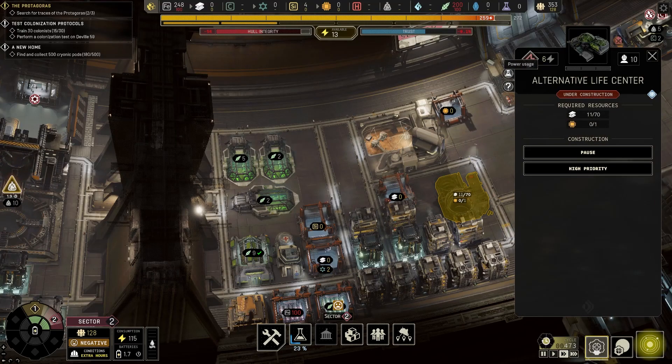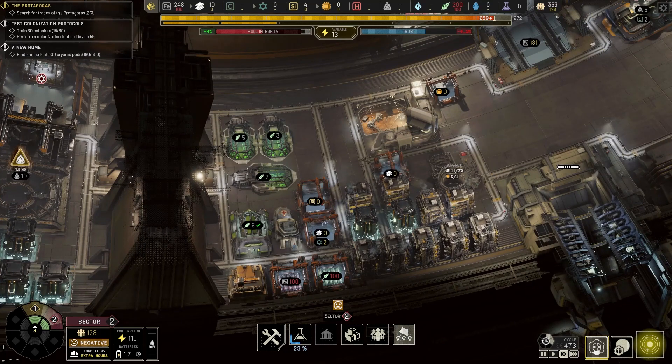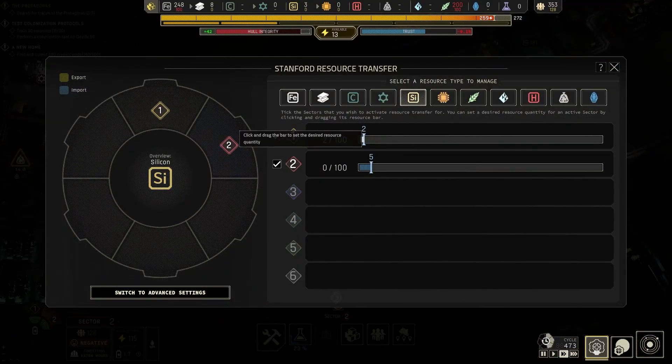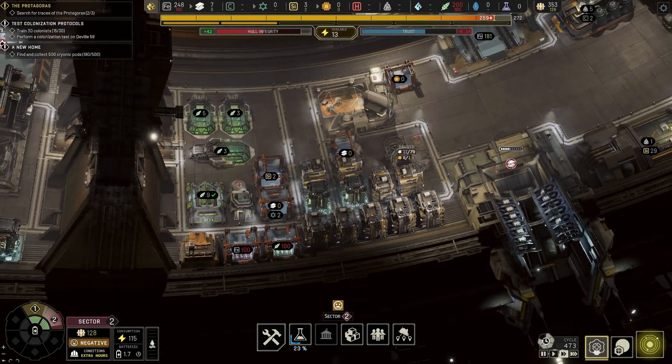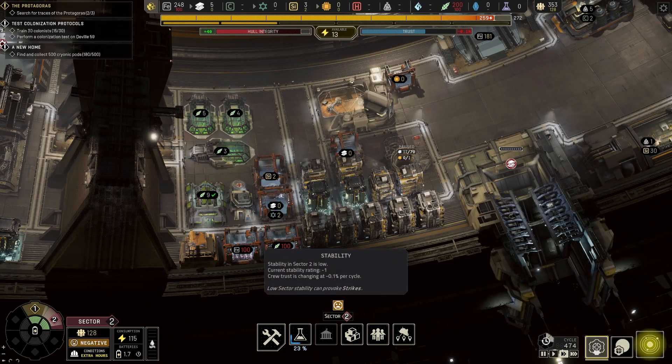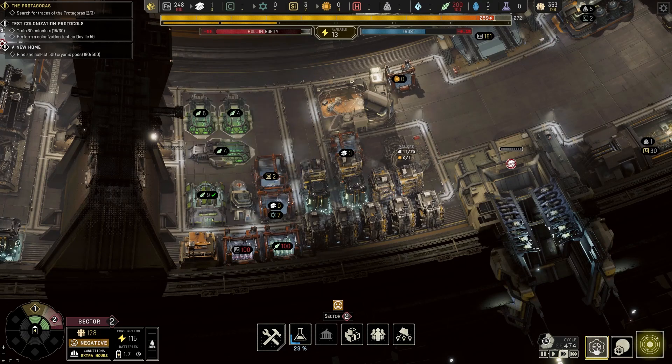Let's turn off the construction here for now. I also messed up — this is what I wanted to do. Let's leave one over there so they can move the silicon. Finally it's going to be placed into the factory so that we can get the electronic part we need for the alternative life center, which will help with the stability. But look how fast this thing is dropping — every little thing, like you stub your toe and the Tycoon loses 40 hull points.